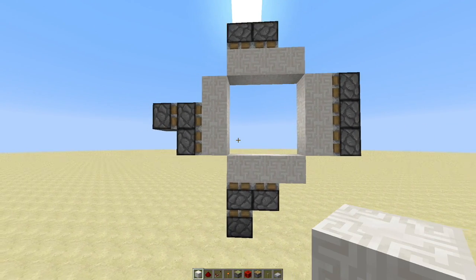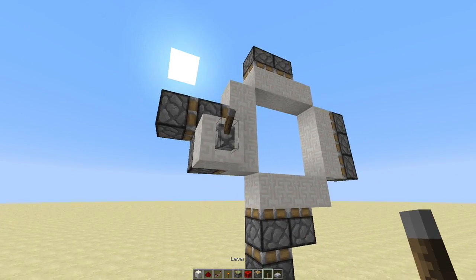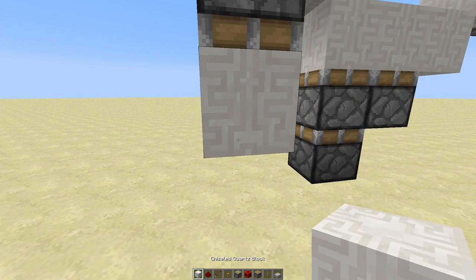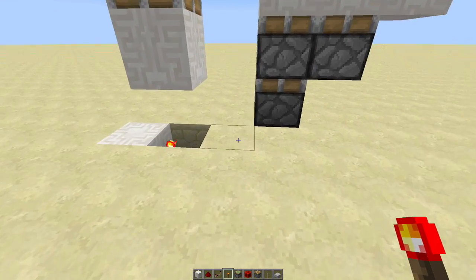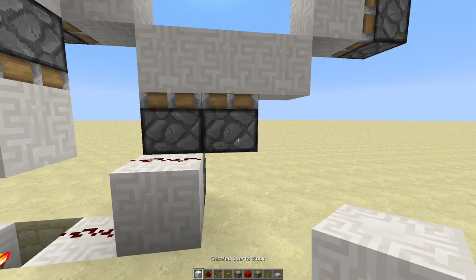We're gonna start off with our input block right here. Go ahead and place a block there and then a lever on it. Then from this block we're gonna have this sticky piston facing downwards with the block in front. Go ahead and cut out these two blocks and place a torch right there, so when this piston is powered it's going to conduct this torch into redstone right there, leading up right there into a block.